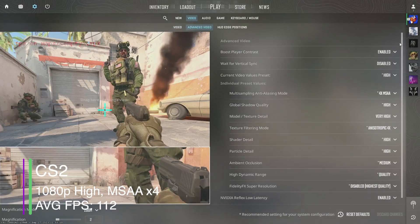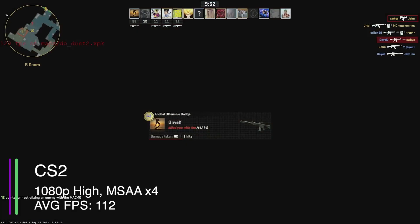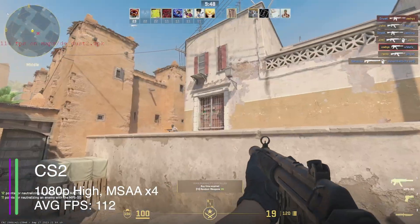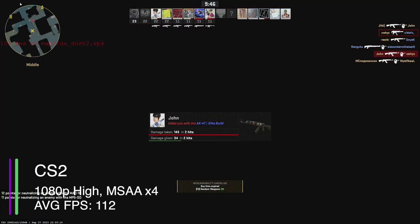CS2 next at high settings with 4x MSAA. We got an average FPS of 112, which is pretty good for this game considering it had just recently come out.